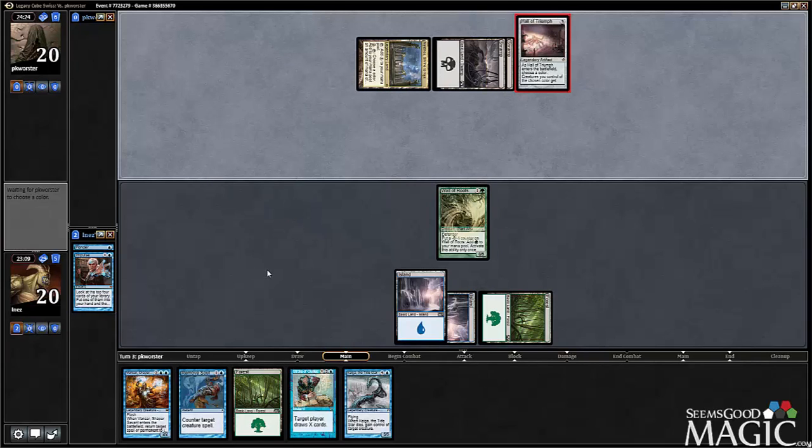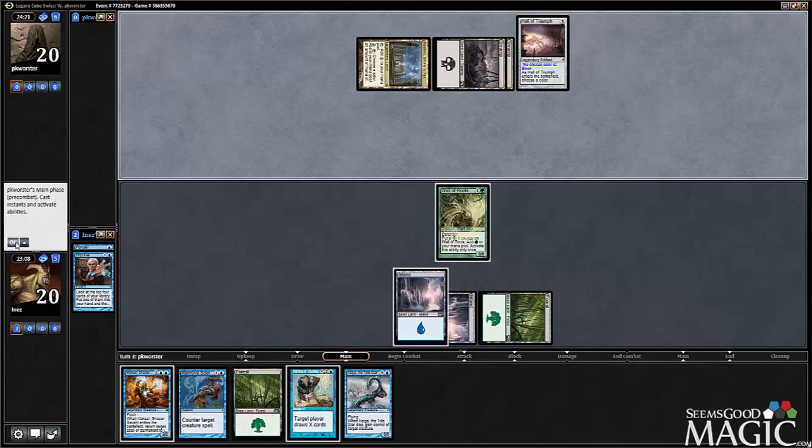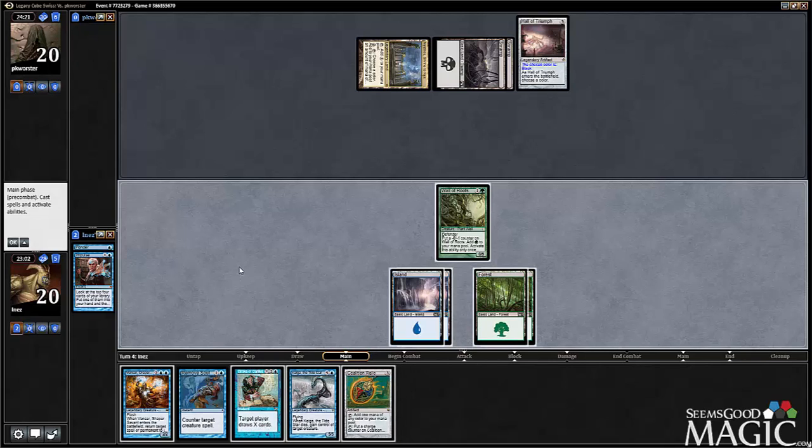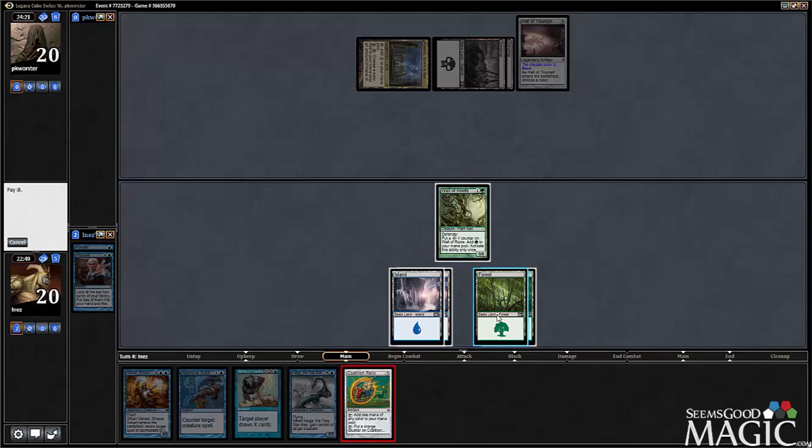I imagine black will be the color of choice. We have Venser too, actually — that's not bad. I can actually play Relic and still leave up Venser... no, I guess I can't. Play Relic — one, two, three — I can only leave up Remove Soul, but that's still fine. So we'll play the Relic.